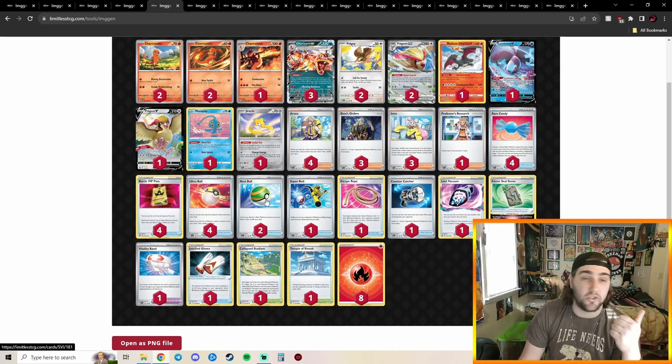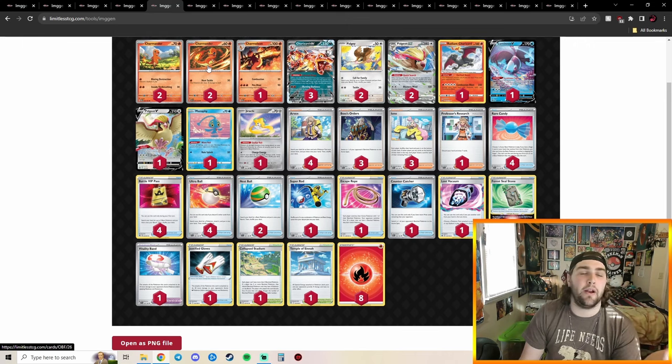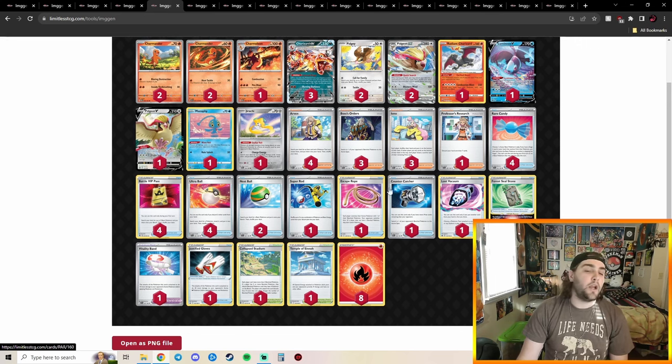The other problem Charizard deals with is Lost Mine from Sableye, which is why they're playing the 70 HP Charmander — it helps against Lost Mine and Sableye stuff, and also really helps against Path to the Peak. They're playing the 60 HP Charmander too so you can attack in the Gardevoir matchup, dealing 40 damage for one energy. They're also playing Jirachi to deal with Lost Mine and Sableye.